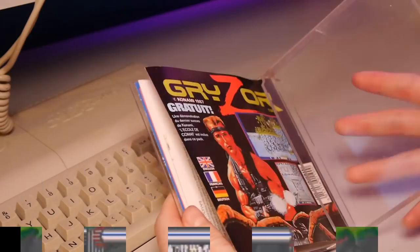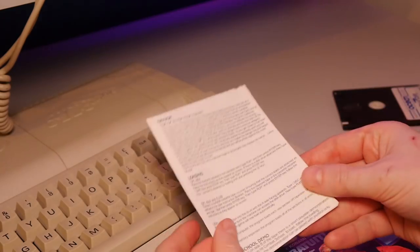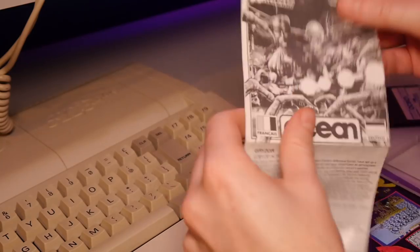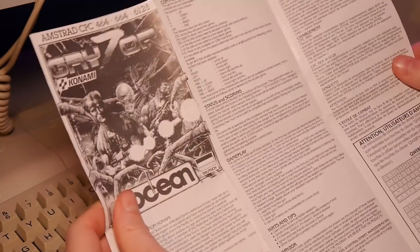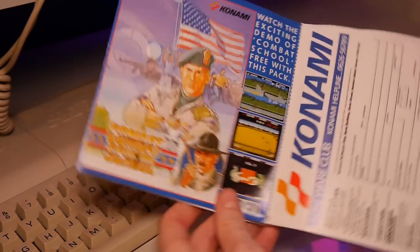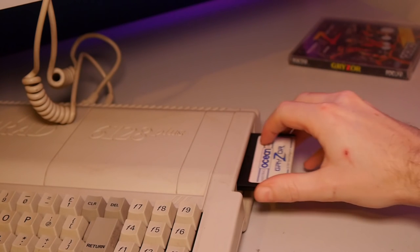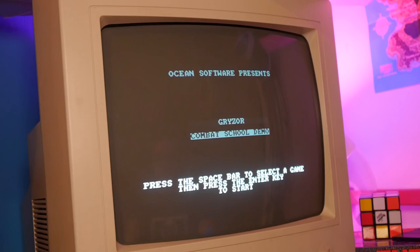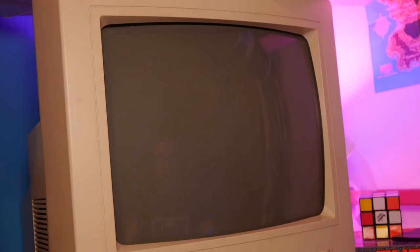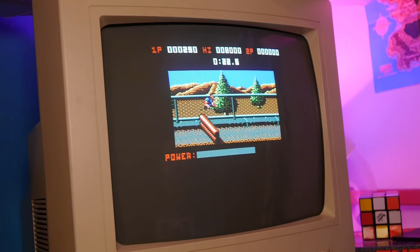Inside the box we find our single sided 3 inch disc, a folded instruction sheet in a variety of languages, and an advert for the game Combat School, another Ocean release licensed from Konami, of which a free demo is actually included on this disc version. However, mine seems to incur some loading issues, resulting in a crouched frog-like character rather than a ripped running soldier.